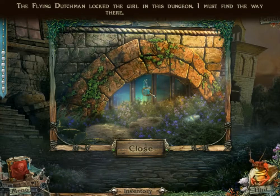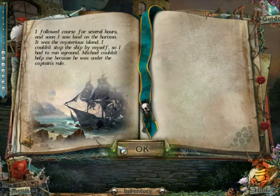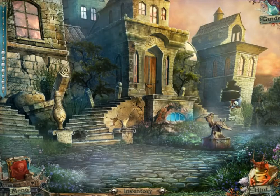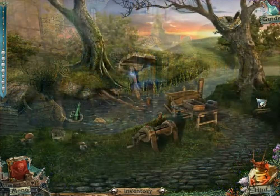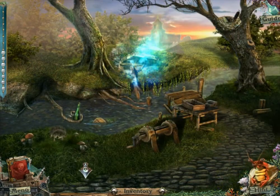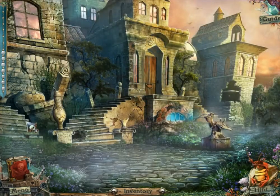So what about the girl? Flying Dutchman locked the girl in the dungeon — I must find a way there. Nothing else was written about it — that's weird. Not so many things were written in the journal itself. There is a new location — with Sonic the Hedgehog right there. Wrong game, buddy. Just saying.